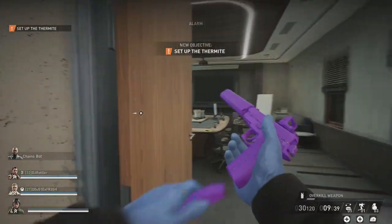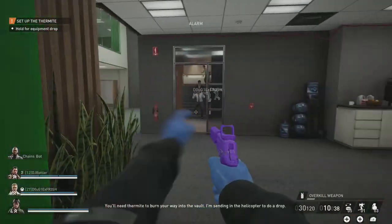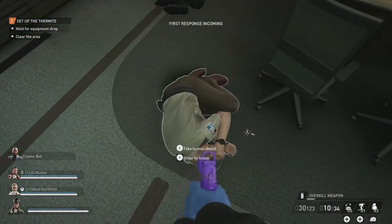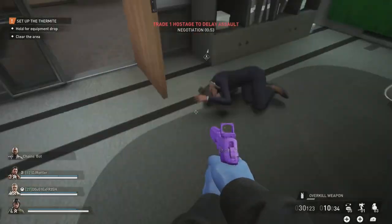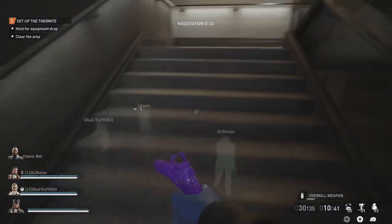There are hostages in this back conference room. Once everyone starts freaking out, all of the hostages upstairs will come down — you can catch all of them in the stairwell. You are gonna have to take out any security guards that do not surrender, but you should have plenty of hostages at this point.